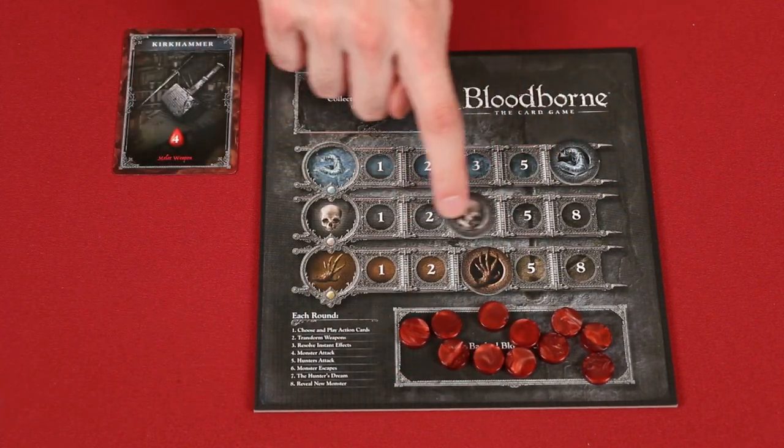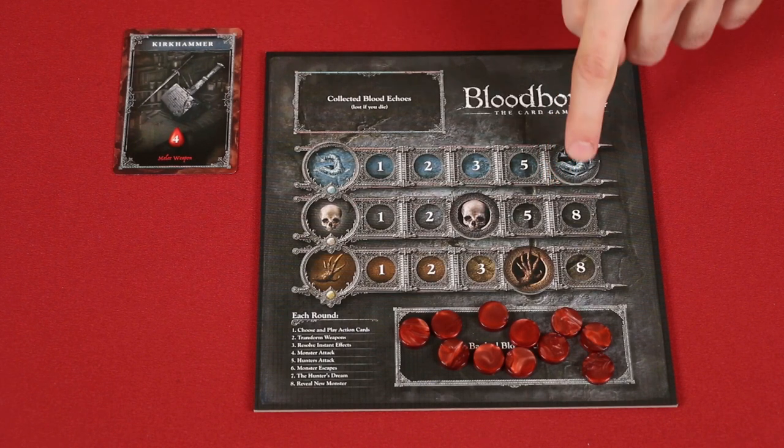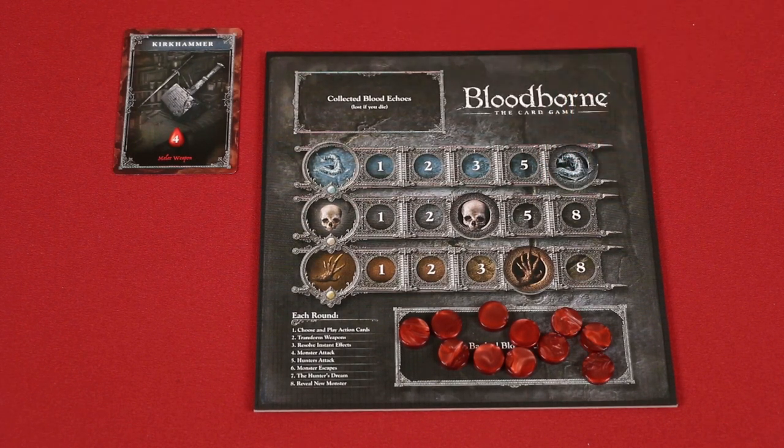Now it is time to determine the final score. First, each banked blood echo counts as a point. Then add the value of your trophy markers, which are worth the value of the space they are currently on. The player with the highest total score is the winner. In the case of a tie, the tied player with the most banked blood wins. If the tie persists, those players share victory and have escaped the dungeon together.